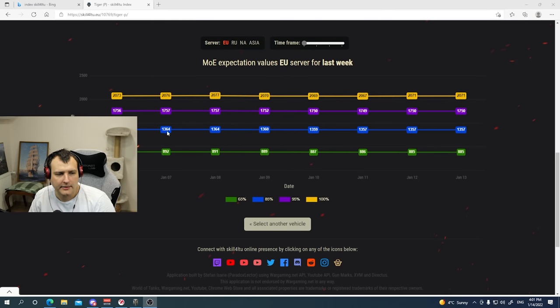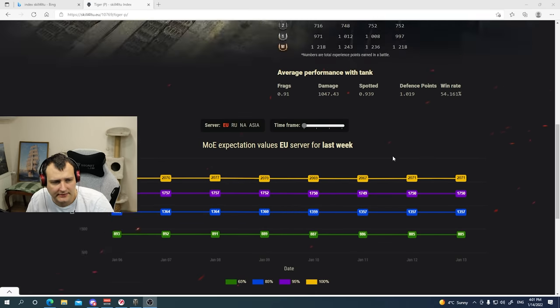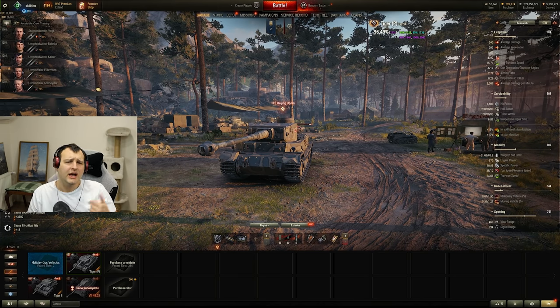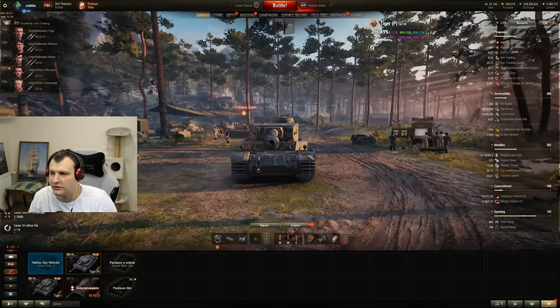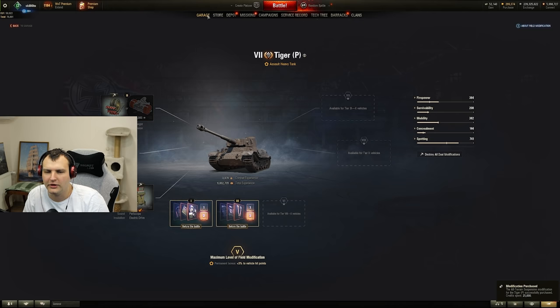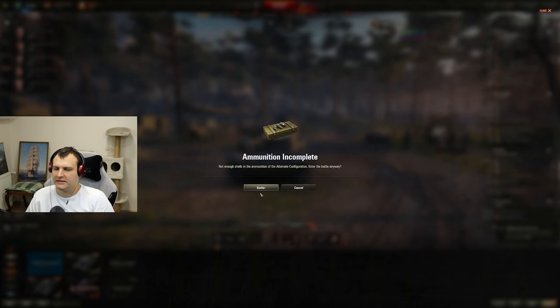Anyways, if you are curious how expectation values are looking on Tiger P to get Mark of Excellence, it's 1750. If you care how much you need to do in order to get ace, or if you are curious about field modifications, feel free to check out the index page and you are going to find absolutely everything for yourself. Now without further ado let's teleport into the game and see what this tank is all about.